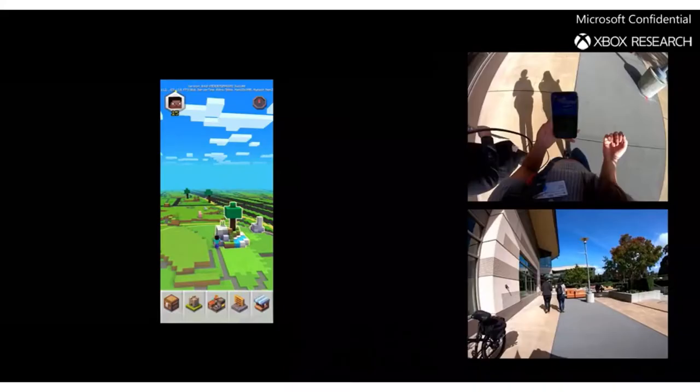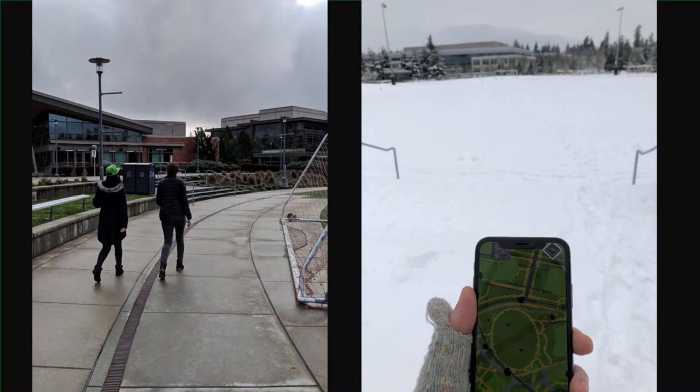Finally, weather had a huge impact when testing outside. If it was raining, phones would become wet and interfere when players tried to touch the screen to play. If it was too sunny, it was difficult to see anything on the screen even when brightness was set to maximum. And every once in a while, we would get the rare Seattle snowstorm which blanketed all of our walking paths on our study routes.